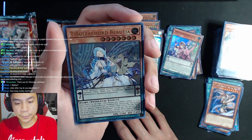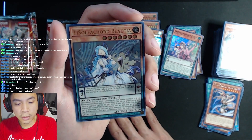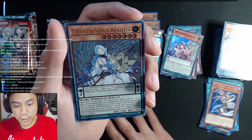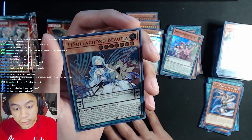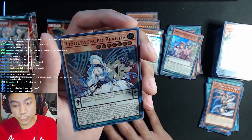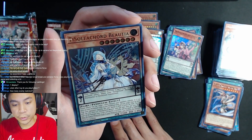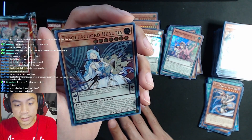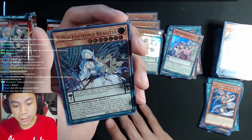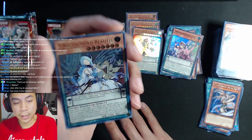So the pendulum effect: you can activate a spell, trap, or monster effect when your Sulfur Core pendulum monsters are pendulum summoned. Quick effect — you can target one effect monster your opponent controls, or if you have a pendulum scale in your pendulum zone, you can target one spell or trap your opponent controls and banish it. Once per turn, at the start of the damage step, if this card battles a monster with equal or higher attack than the lowest pendulum monster in your pendulum zone times 300, destroy that monster.